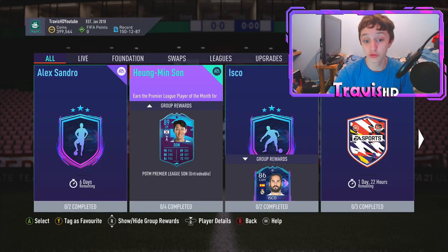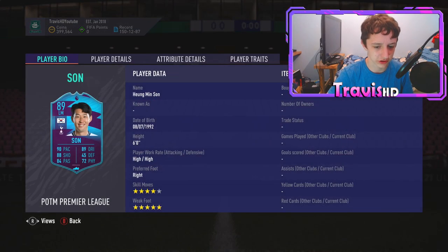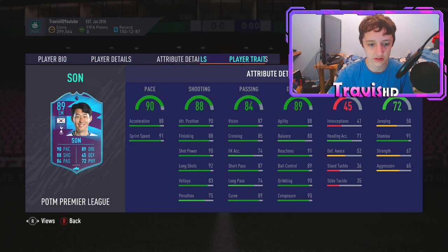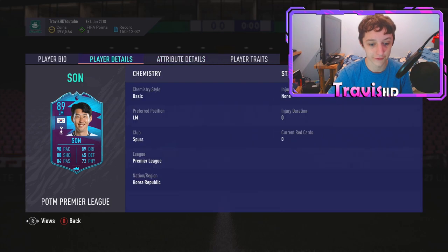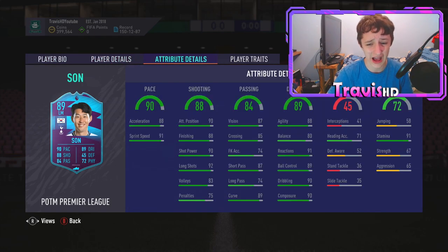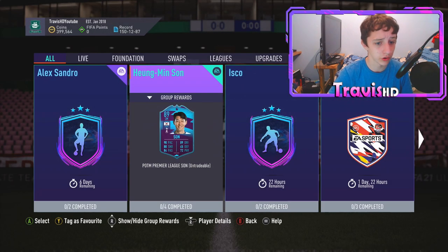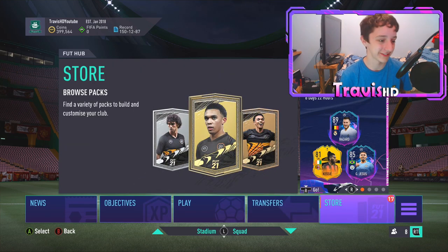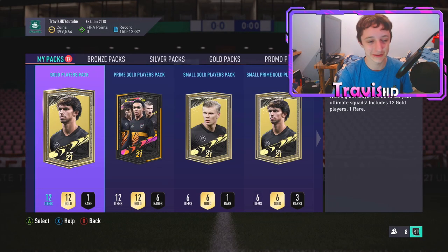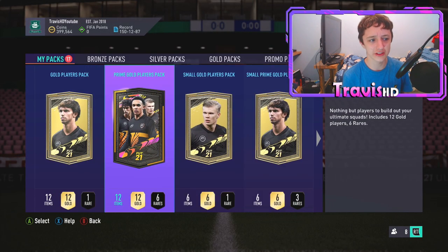There's also a month-long Son objective, which personally I'm not going to do because I've got money and Rashford anyway. But for Spurs fans - what a card. Five-star weak foot, high/high work rates, absolute monster. This card looks unreal. I wouldn't want to come up against it in Weekend League because it's absolutely brutal.